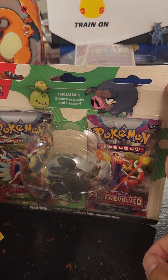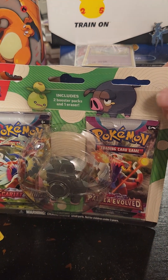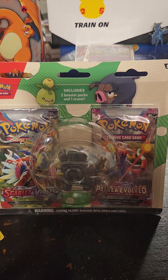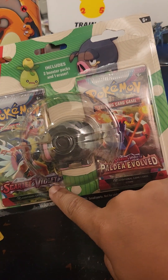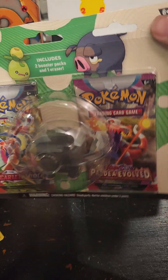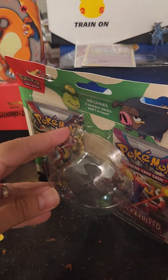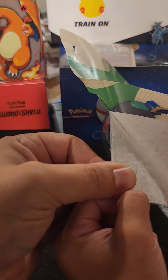Hi everyone, this is Pokey Frenzy and Little Frenzy and we're gonna be opening up this two-pack with an eraser. We got it at Target — Scarlet and Violet and Paldea Evolved — and we're gonna open this.